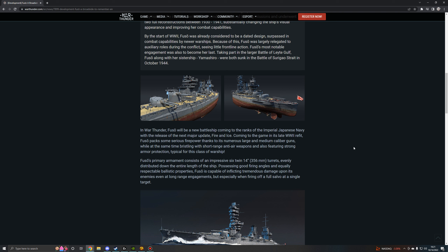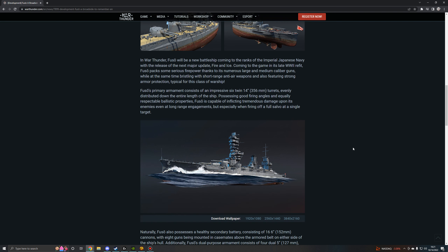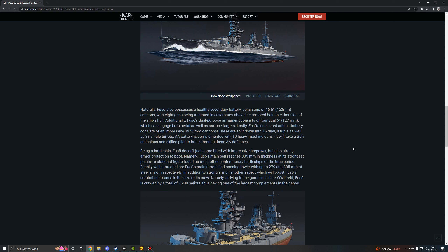In War Thunder, Fuso will be a new battleship coming to the ranks of the Imperial Japanese Navy with the release of the next major update, Fire and Ice. Coming to the game in its late World War II refit, Fuso packs serious firepower thanks to its numerous large and medium caliber guns. Fuso's primary armament consists of an impressive six twin 14-inch or 356mm turrets, evenly distributed down the entire length of the ship, possessing good firing angles and respectable ballistic properties, capable of inflicting tremendous damage even at long range, especially when firing off a full salvo at a single target.